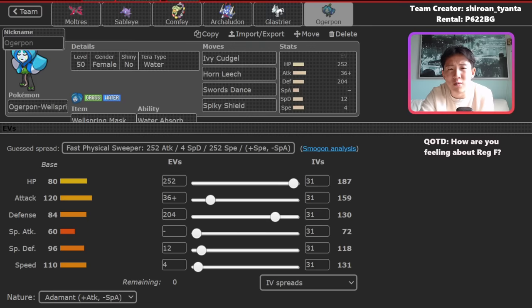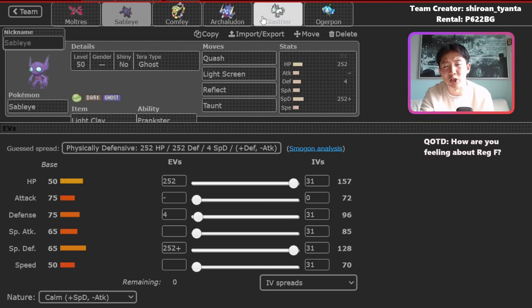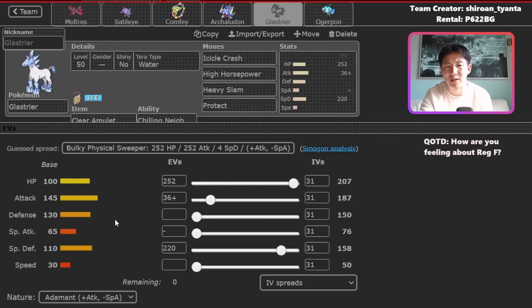The final two Pokemon are Swords Dance Water Ogrepawn, which is relatively straightforward but actually runs slow with a ton of defensive investment — be careful because you'll be slower than things like Urshifu, Chiyu, and Landorus. The final Pokemon is Clear Amulet Glastrier. I haven't really seen anyone use Glastrier in this format, but it can be an absolute menace in the right matchup. It has great type coverage between Icicle Crash, High Horsepower, and Heavy Slam, threatening Rillaboom, Incineroar, Raging Bolt, and Fluttermane. With Clear Amulet, especially in the closed team sheet environment, you can really catch Incineroar off guard. Glastrier is also naturally slow, so you can bring it into Trick Room matchups.